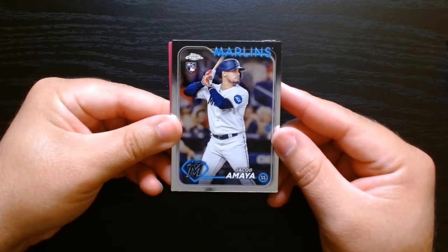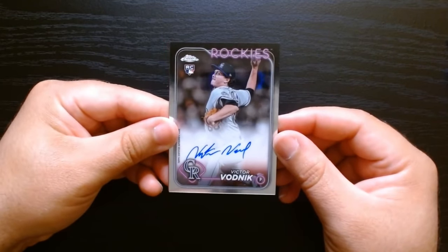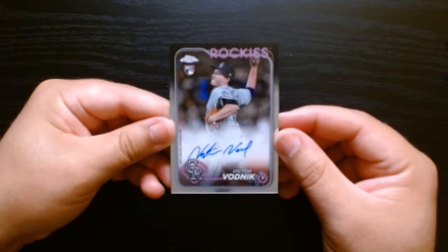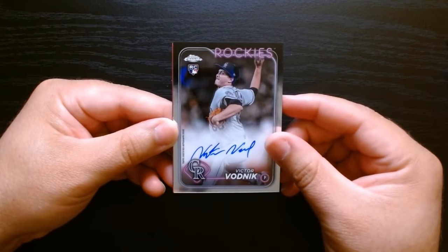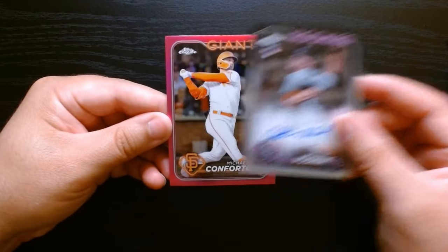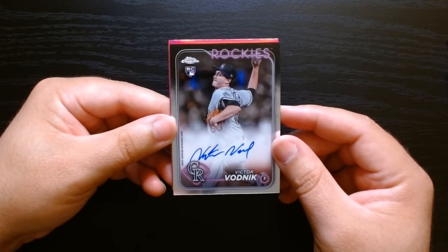We got our pink here — let's see who we get. There's Verlander, he should be close to retirement. Let's see Schmidt. We got an auto of Victor Vodnik, and it's an on-card auto too. I wonder if he's in MLB — oh, he is a rookie. You get all these autos from guys playing in Mexico or in the minors. We got a giant Michael Conforto on the pink, but we got an auto. At least we got one, probably not worth anything. Victor Vodnik — we'll check him out.